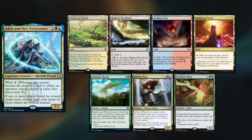Hey gang and welcome back. Today's game was filmed with my patrons, and we have Gao playing Adrix and Nev Twincasters. He keeps Windswept Heath, Blighted Woodland, Scalding Tarn, Command Tower, Kodama's Reach, Fathom Mage, and a Seedborn Muse.